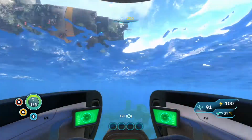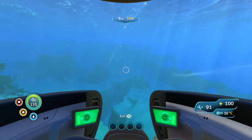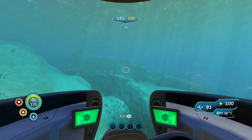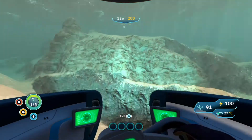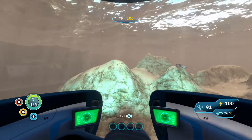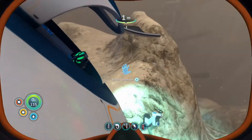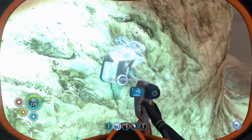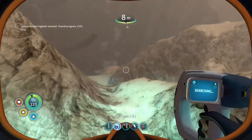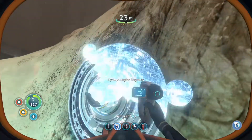We are going to go search for a new vehicle - hopefully the Cyclops or the Prawn Suit. The Prawn Suit doesn't look like we're getting that anytime soon. We are actually going right next to the Aurora, and this place gets pretty scary because it's basically just the safe shallows but with no plants whatsoever. And here is our first fragment, guys - let's go ahead and scan this. Cyclops Bridge Fragment! There isn't just one fragment type in Cyclops - it's actually multiple: Bridge Fragment, Hull Fragment, Engine Fragments - there are random ones.